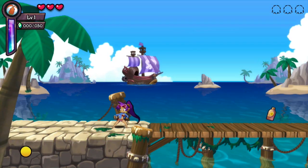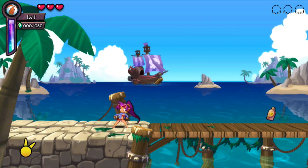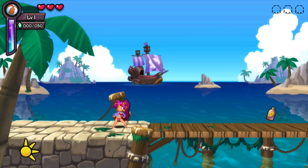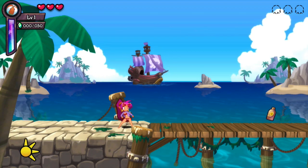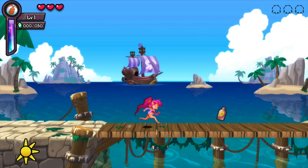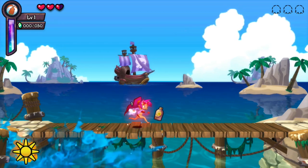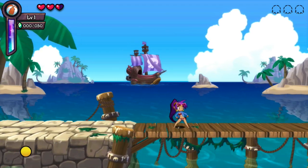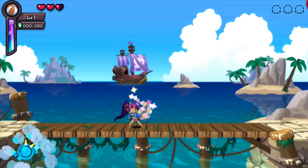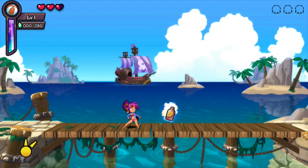Starting off right away, you'll notice on the bottom left-hand corner we have this little yellow thing that's constantly ticking with these little spikes coming out of it. That's the sunburn-meter! Shantae is getting more and more red as it keeps ticking up. Once it gets full, we start draining health about one-fourth every second. So we'll need to be looking for sunscreen all over the place in order to stay in tip-top shape.